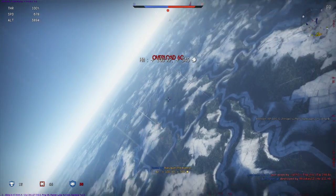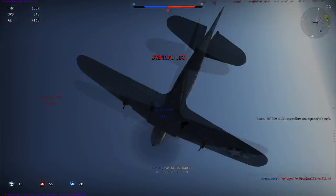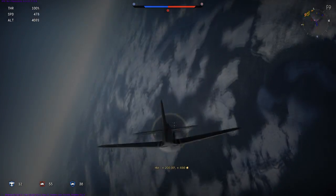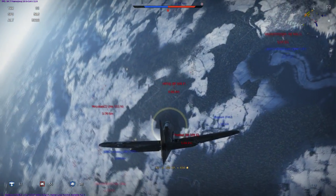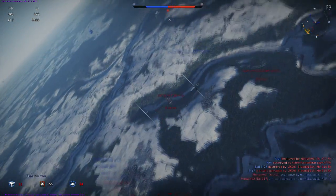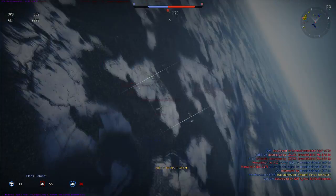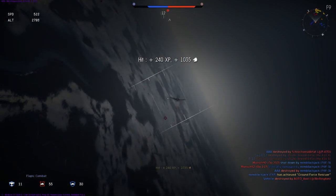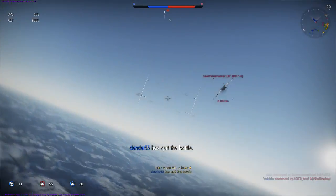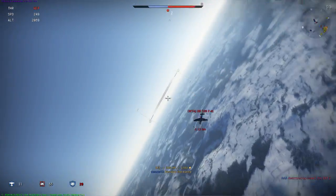Here we are in a little furball, mostly versus 109 G2 and F4 planes. I take a few shots at them as they cross my flight path and look for a good target to latch onto. One of the F4s provides me with a nice angle to do just that, but this is where my inexperience with the plane's stall characteristics presents a problem. While the King Cobra is agile enough to stay on the F4, I sadly stall the plane while trying to stay on him.